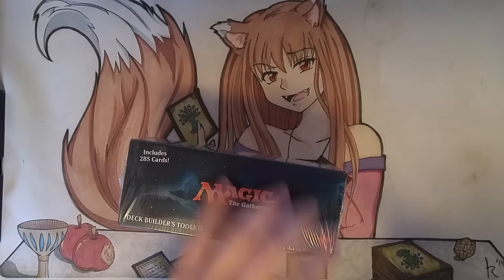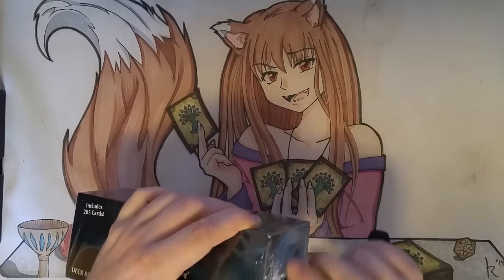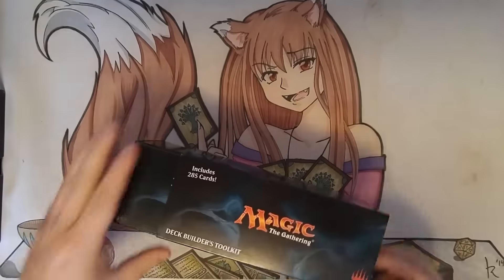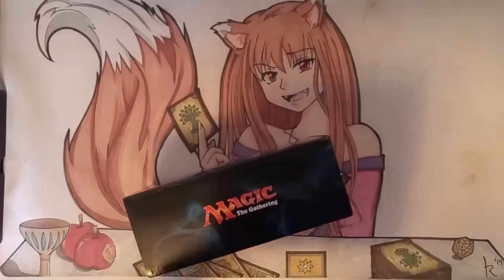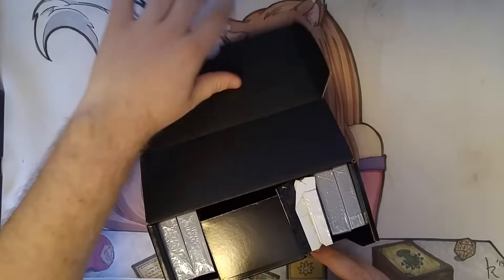Step one is opening the old pocket knife to get through that pesky shrink wrap. Be careful to come down the sides so that we don't accidentally clip the cards. You have this fancy little media insert, but it doesn't really have any cool art on it so we'll just move right past that.